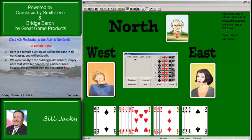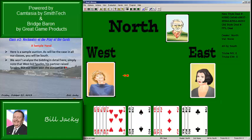The dealer is your partner, so he starts the auction. He bids one club. The next hand passes. You bid one heart. Your left-hand opponent overcalls one spade. Your partner jumps to three hearts. Your right-hand opponent bids three spades. You bid four hearts, and it goes three passes. You win the auction at four hearts.